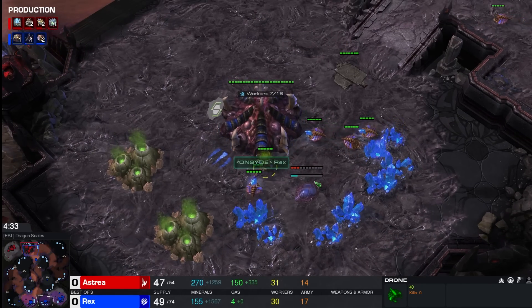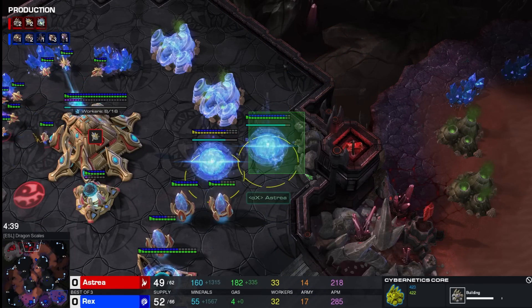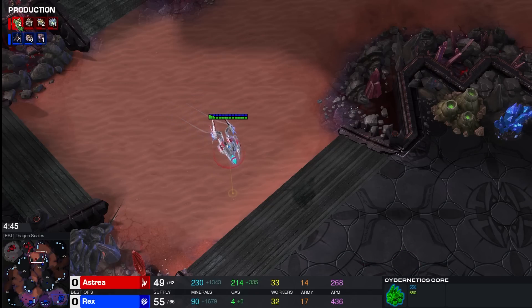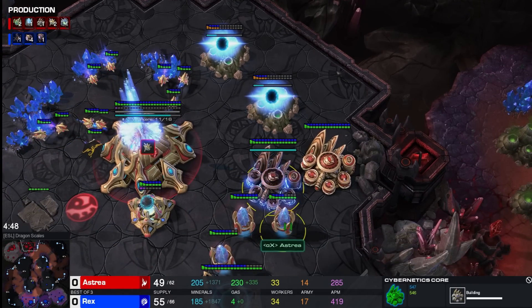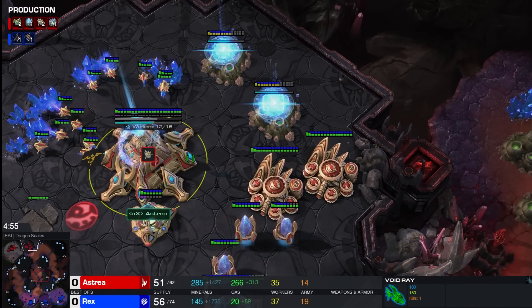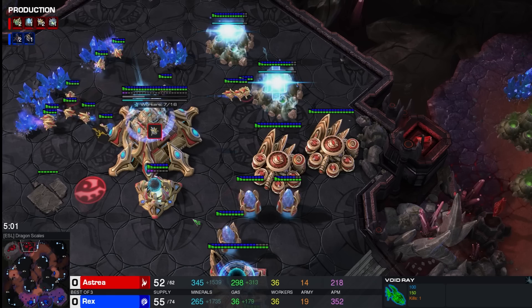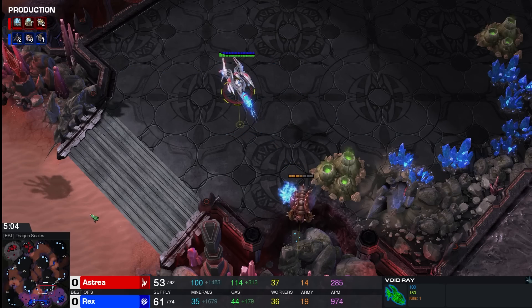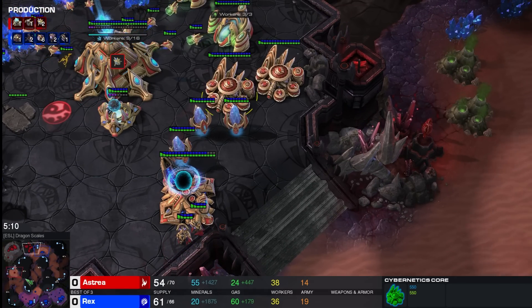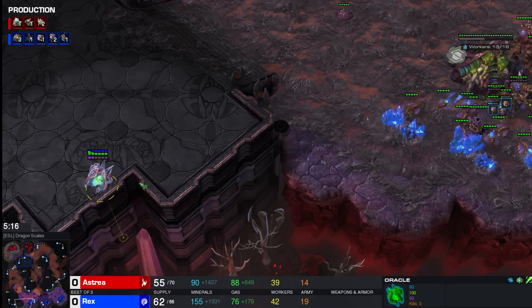What do we have behind it for Rex? We have a 4-4, two cybernetic cores, of which hopefully only one will finish for Astrea — and I hope it's the right side one for an easier rotation toward the potential third. This double gas being taken needs to be cancelled — and it's not going to get cancelled. We saw a selection there out of Astrea and a second after it's finished, this is a pretty sizable error for two reasons: one, you already have a cybernetic core so it's useless; and two, it also blocks your access to your third base, meaning taking a third now will take a lot of time.